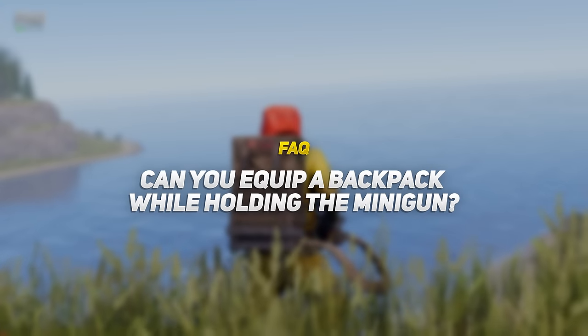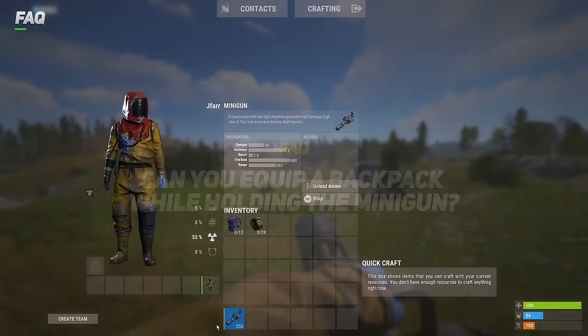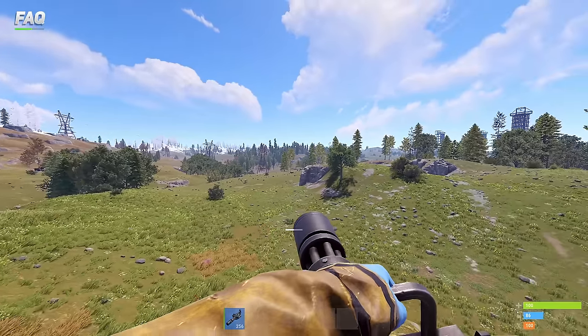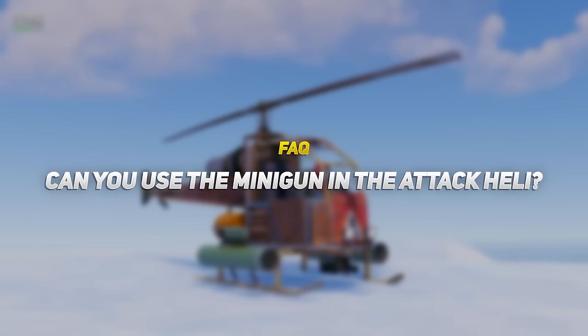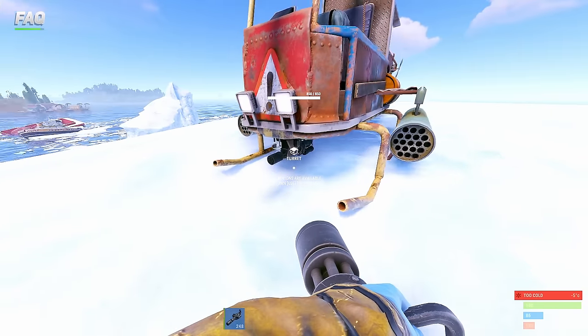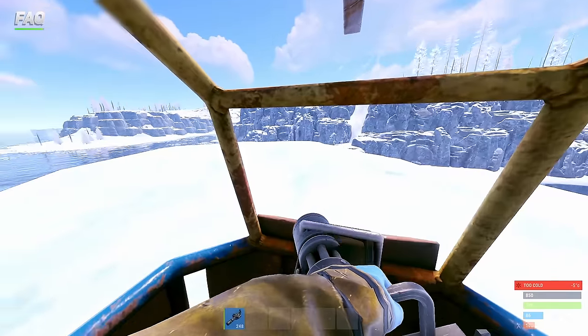Can you equip a backpack while holding the minigun? Despite appearing to replace the backpack slot, you can still equip a backpack while using this weapon. Can you use the minigun in the attack heli? The minigun can be included in the attack heli's weapon slot and used while seated in the co-pilot's seat.